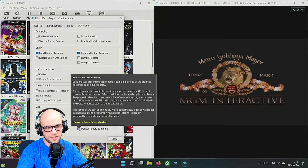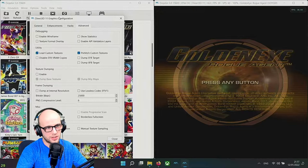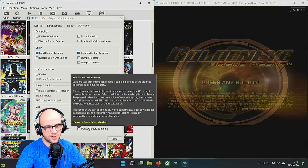Just to demonstrate again with the NGM Interactive lion logo - scan lines on, scan lines off. Now, it doesn't affect gameplay at all - those scan lines are not there during gameplay. So it's completely up to you.